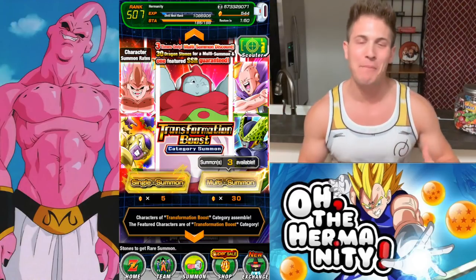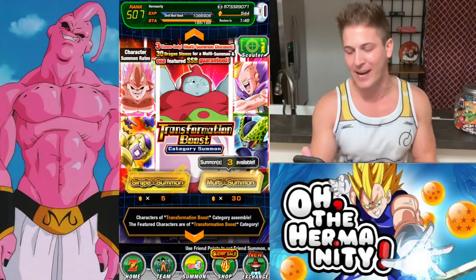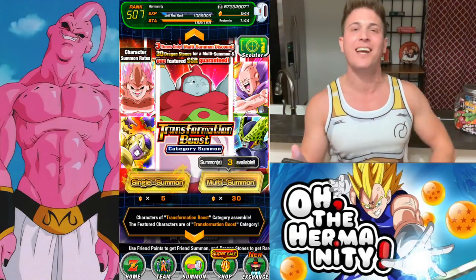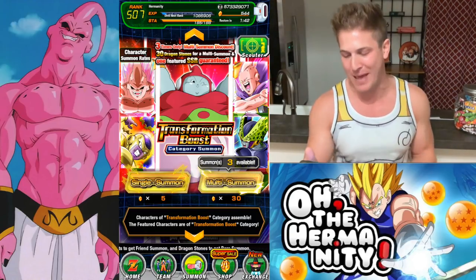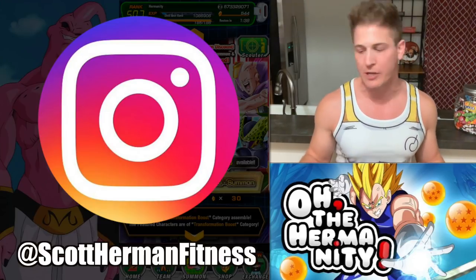What's up Dawkin fam and welcome back. Today we are going to be summoning on the Transformation Boost category Summon Banner. We got three discounted summons available, 30 stones apiece.